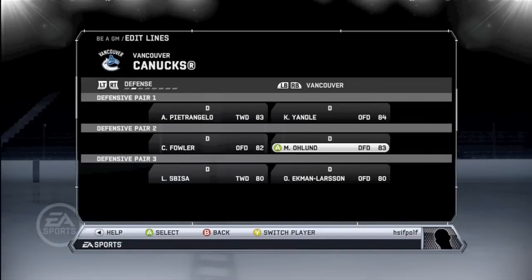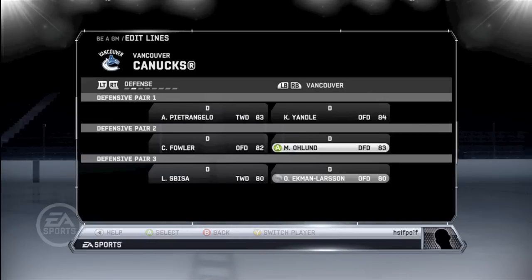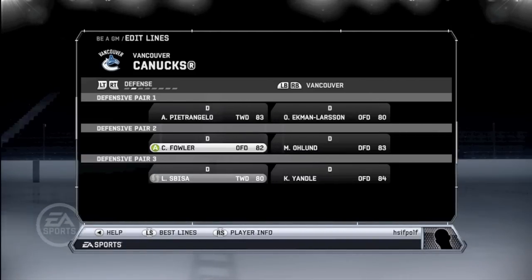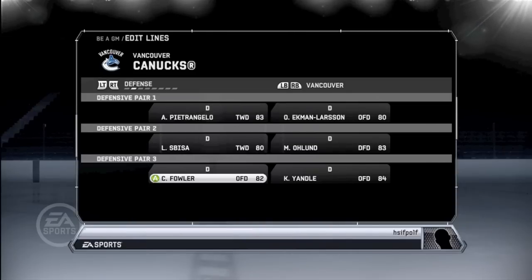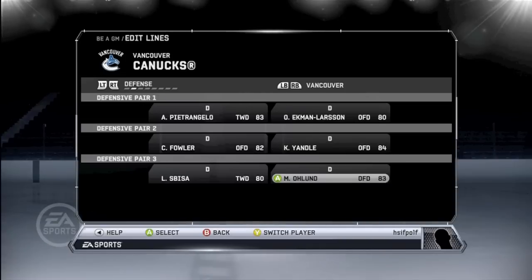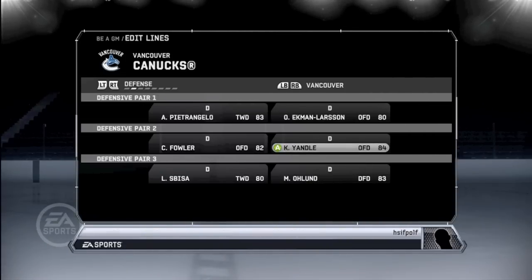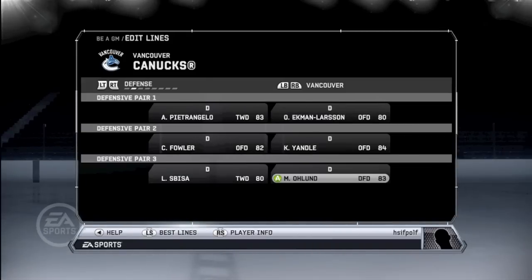Defense were actually pretty good overall. I want to give Ekman-Larson with him, Sebiza with Fowler, or Sebiza with Olin — we'll make that our third pairing. That should work, because that kind of spreads out the depth a bit and gives him some experience with an older guy.